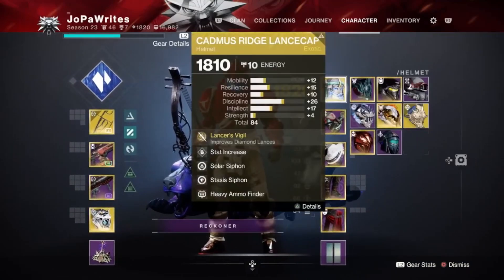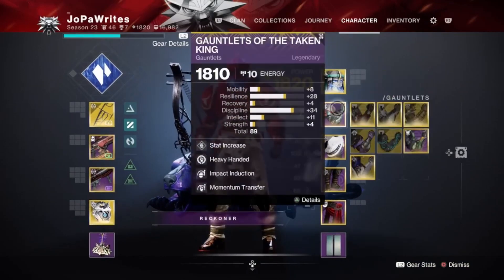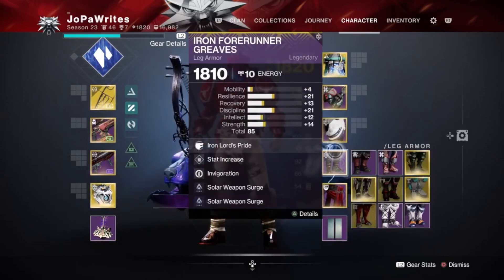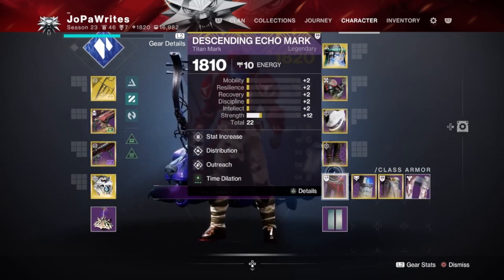As far as the mods, I've got Solar and Stasis Siphoning, as well as Heavy Ammo Finder, Heavy Handed, Impact Induction, Momentum Transfer, Melee Damage Resist, Arc Damage Resist, and Solar Reserves. You can swap some of those around depending on the type of content you're taking on. And then Solar Weapon Surge times two — you can swap one of those for a Stasis Weapon Surge if you'd like, but I feel like it's not really necessary because you're not using your Verglas Curve too often for heavy damage. And then finally Distribution, Outreach, and Time Dilation.